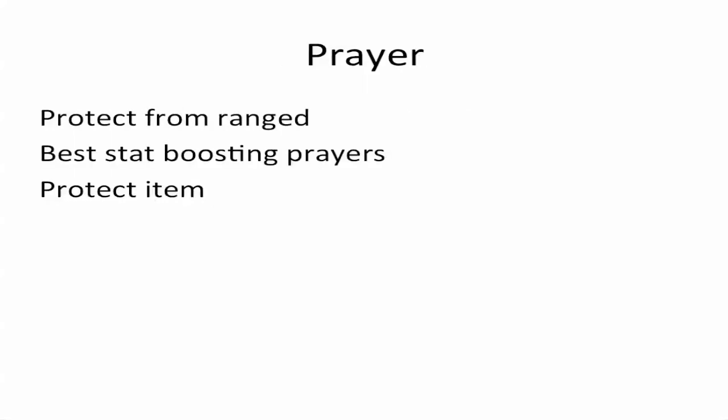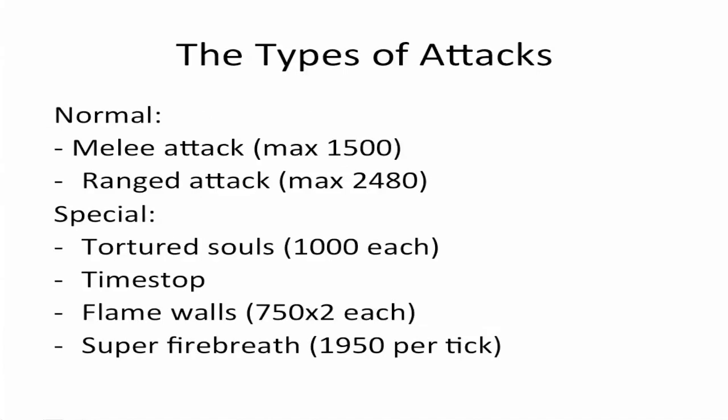For Prayer, you're going to want Protect from Range 100% of the time. You're going to want Protect from Item in case you die — and you probably will die on your first couple of attempts. You're going to want your best stat-boosting prayers, whether that's Eagle Eye, Anguish, or just whatever your highest-level stat-boosting prayers are. The Queen Black Dragon's melee attack has a max hit of 1,500 damage, and the ranged attack — which is extremely accurate — has a max hit of 2,480 damage. That's why you're going to be praying against it.